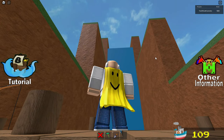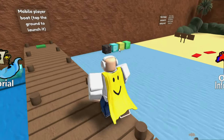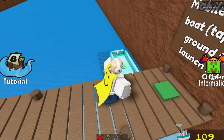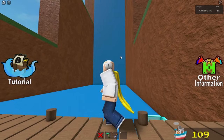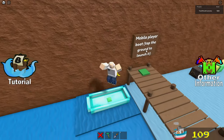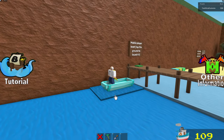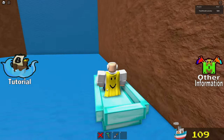I completely forgot how this worked — how are we supposed to go up that waterfall? We have these blocks to work with, and there's a little boat we could use as well. Oh wait, I think I remember — it just goes straight through. Okay, so we sit on this, tap the ground to launch it. Here we go!